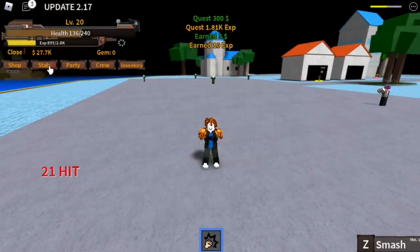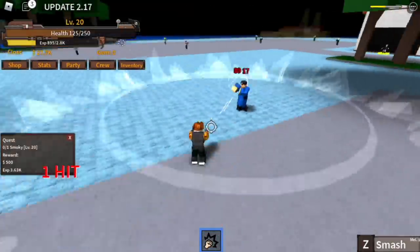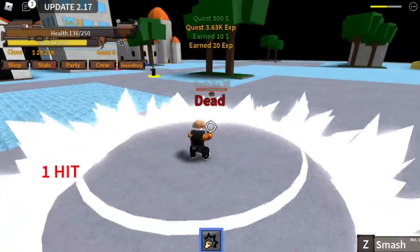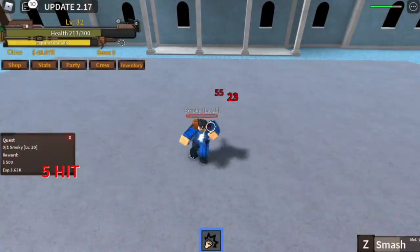When you reach level 20, stat check: 15 defense, 65 melee. Use Z-skill, dodge, dodge, Z-skill, dodge, dodge until you defeat Smokey. You're gonna do this until you reach level 30. But if you have the chance to do the chicken quest, do it.